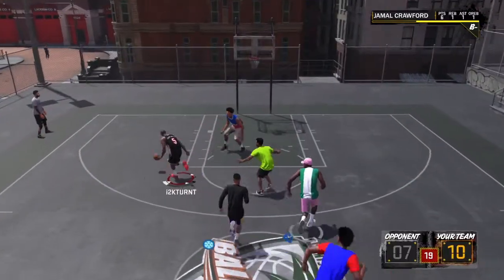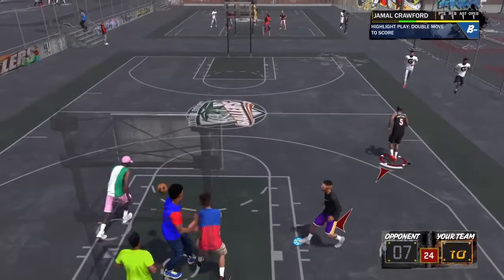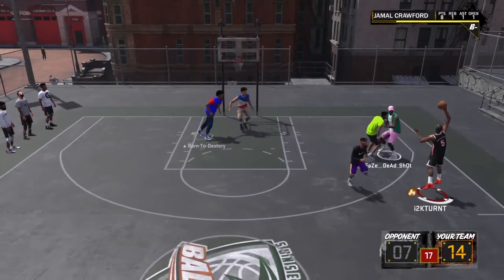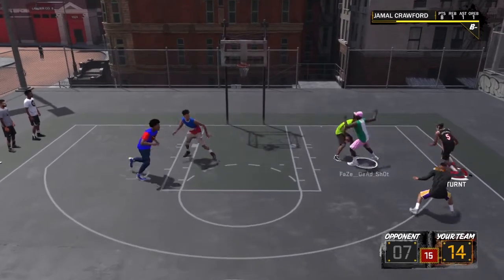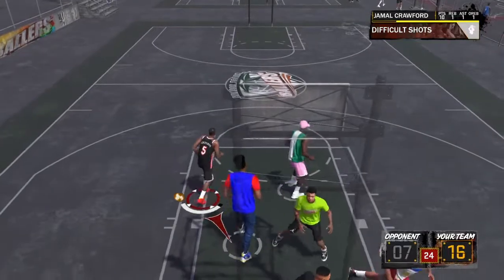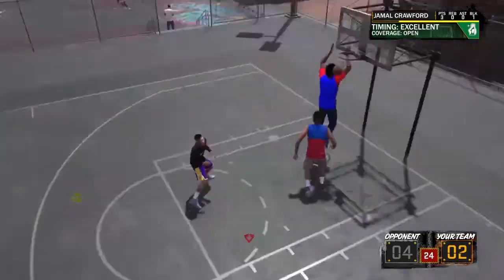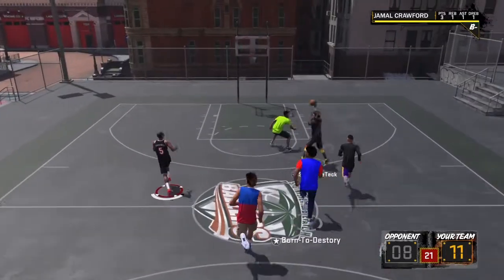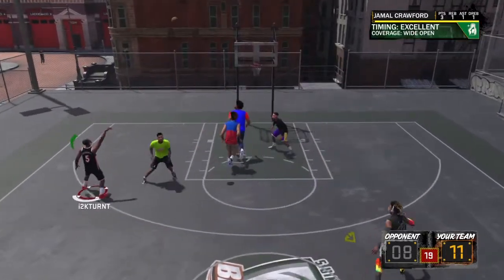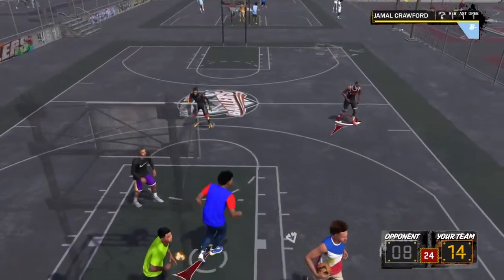The jumper that I use with all of my archetypes. I'm going to put some clips in here using it. This is my playmaking shot creator — demigod playmaking shot creator that I use to beat poor boy Sin. And I'm going to put some clips in here with my pure sharpshooter. It's just straight nasty. This jump shot will get you greens, standstill jumpers. I'm shooting standstill green light threes with my playmaking shot creator. This jumper is straight wet.